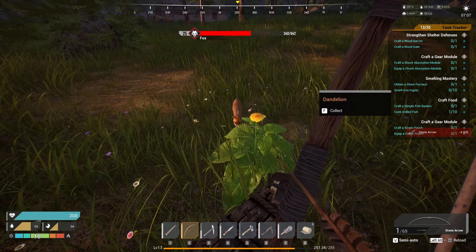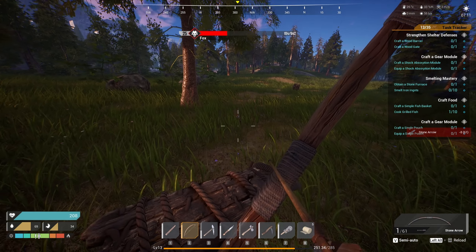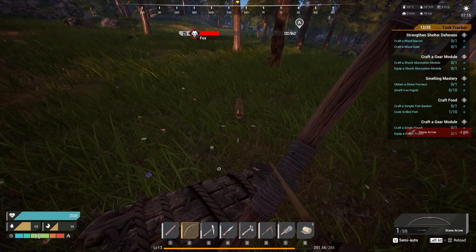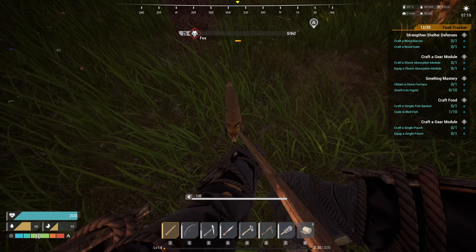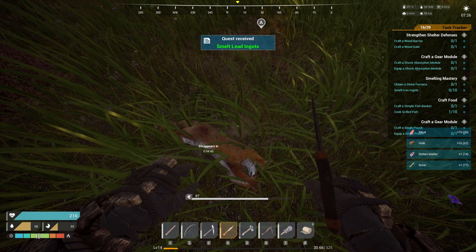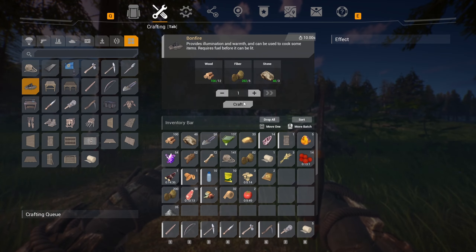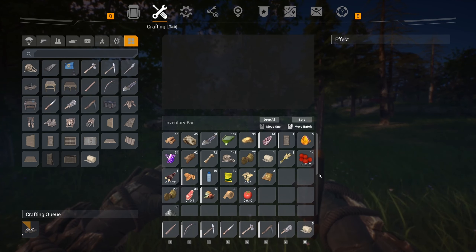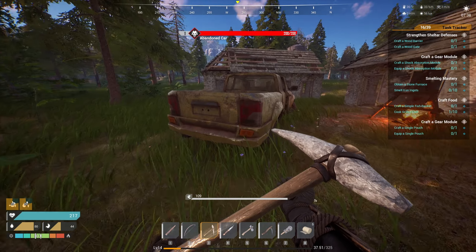Oh boy, these things are dangerous! Look at that — it's taking so many shots and it's not even dead yet. These boxes are dangerous in the beginning, especially when there's a bunch of them. It sounds like a tiger or something. Yeah, some boxes look cute but in this game they're dangerous. I have to take care of them. I didn't even make a bonfire — let me get started on that for food, because I'm out.